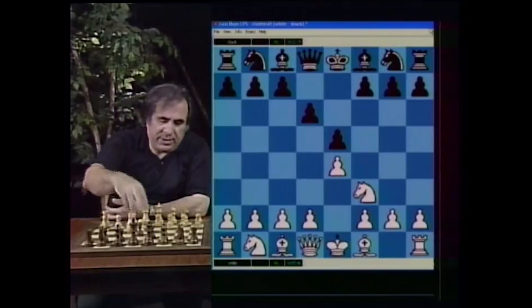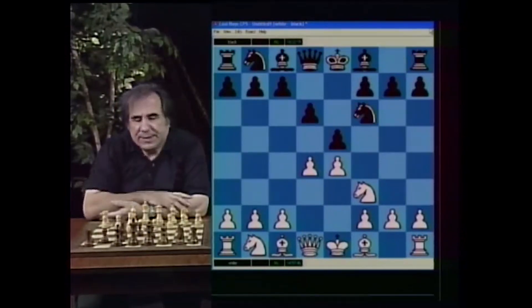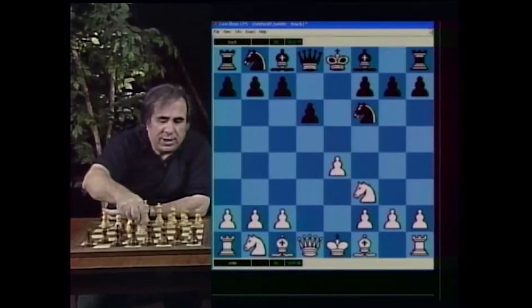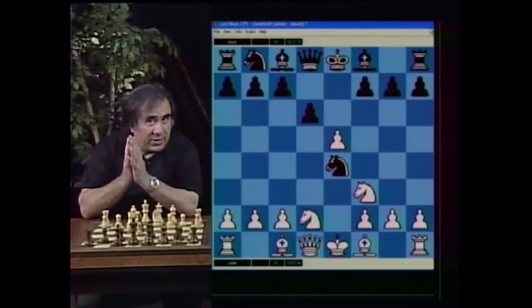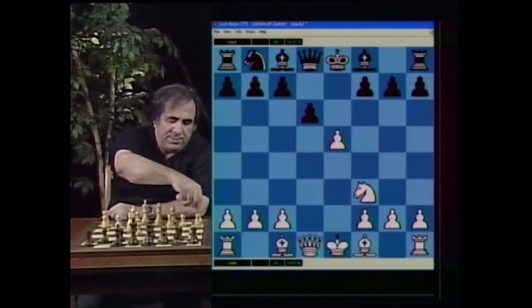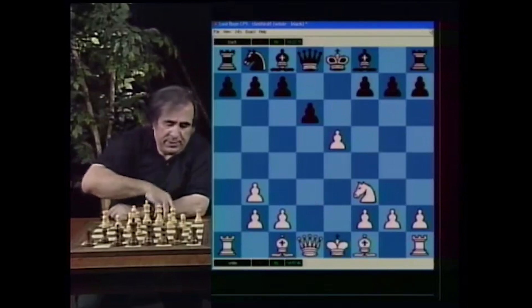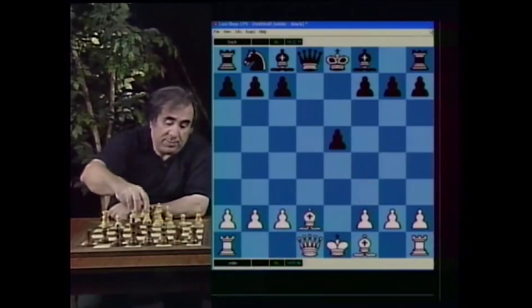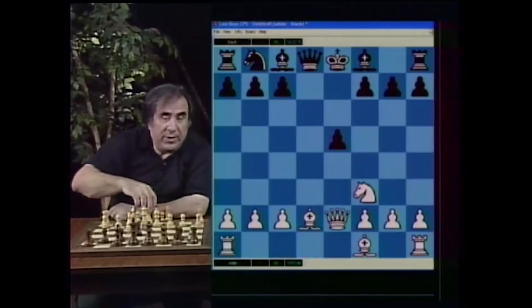For white, after d6, play d4. Black has two possible moves: Knight f6 or the main move, Knight d7. After Knight f6, I recommend Knight d takes e, Knight takes e4, and Knight d2 — that guarantees a small but stable advantage. If Knight c5 then Knight b3, Knight takes b3, pawn takes — you are better developed, play Bishop d3 next and castle. The same happens after Knight takes d2, Bishop takes d2, dxe — you can play Knight c5 or even Queen e2 and castle long.